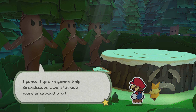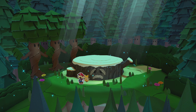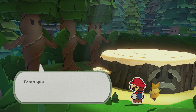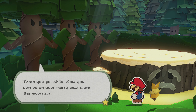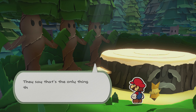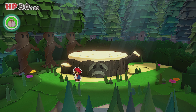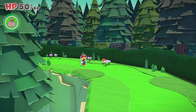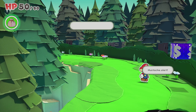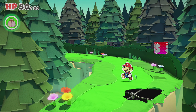I guess if you're gonna help Grand Sappy, we'll let you wander around a bit. There you go, child — now you can be on your merry way along the mountain. Just don't go wandering off too far. You gotta find something called the Soul Seed. They say that's the only thing that can help old Grand Sappy get his energy back. Good luck. Is that the seed that I got in the confetti thing over there? I just gotta throw it in the lake, it's fine. I'm super good at throwing things in lakes. I've been playing that Story of Seasons, Friends of Mineral Town — you gotta throw all the things in all the lakes.